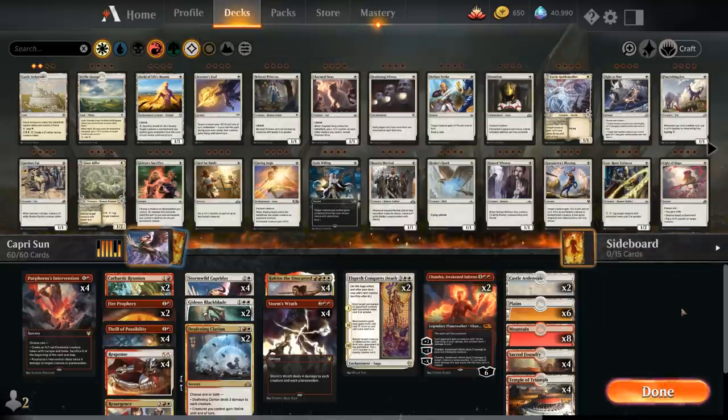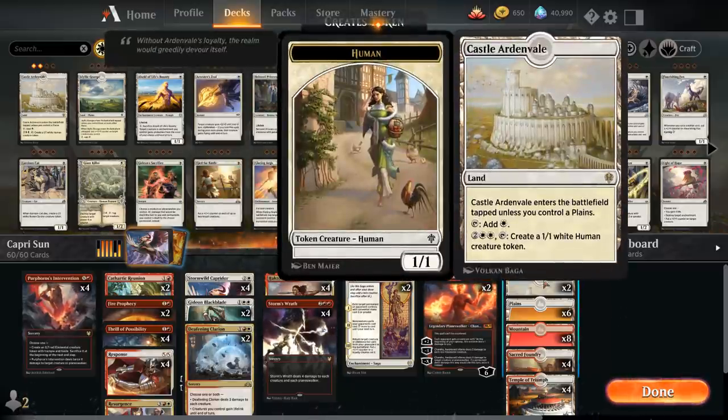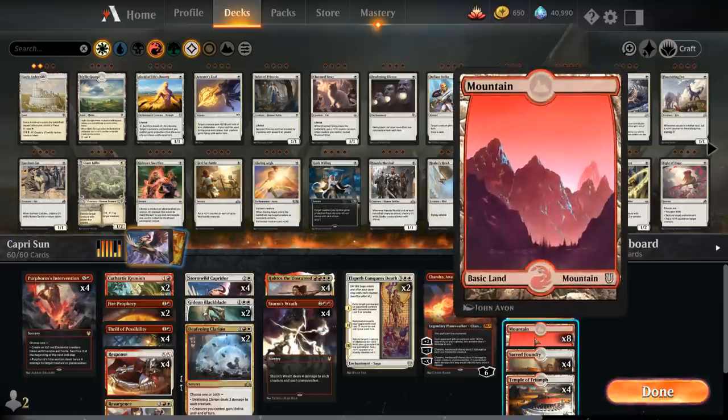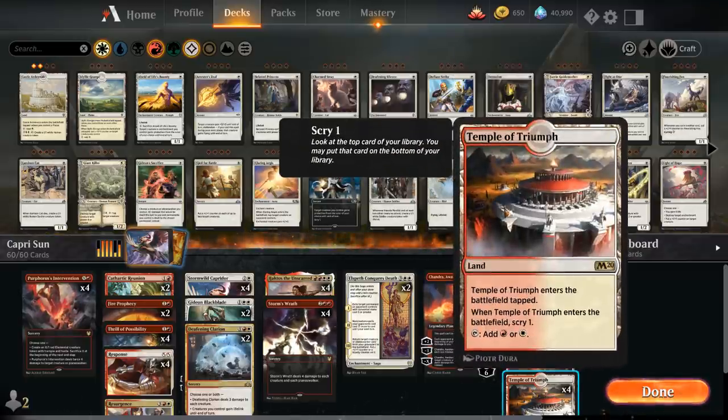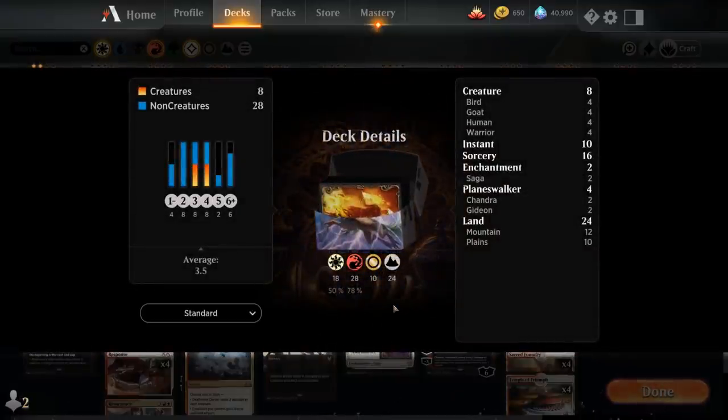For the mana base, we have 24 lands, pretty evenly split between red and white since we need to cast Haktos. There are 2 copies of Castle Ardenvale as an extra mana sink, and a mix of Plains, Mountains, Sacred Foundry, and Temple of Triumph. That's our deck — let's jump into some games and see how it does.